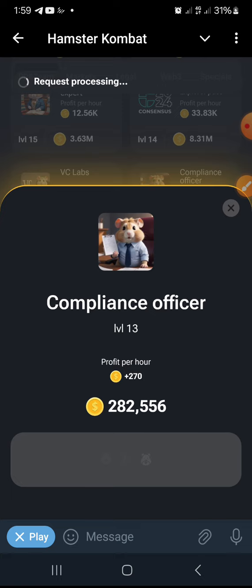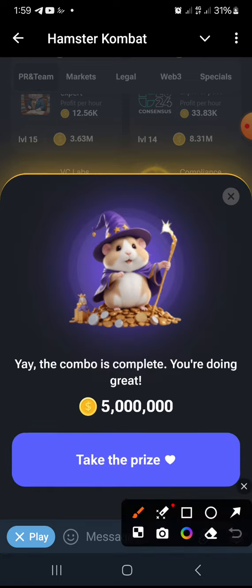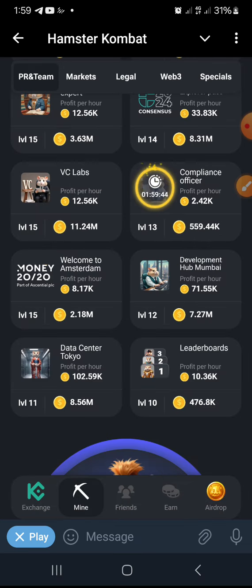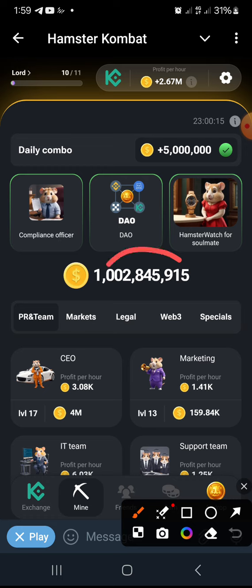Allow it to process so that we can claim our five million Hamster Combat coins. We've taken the prize — we spent about three million of the coin and we got five million, so our profit is about two million.